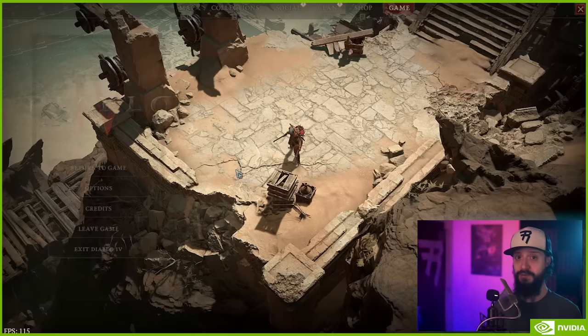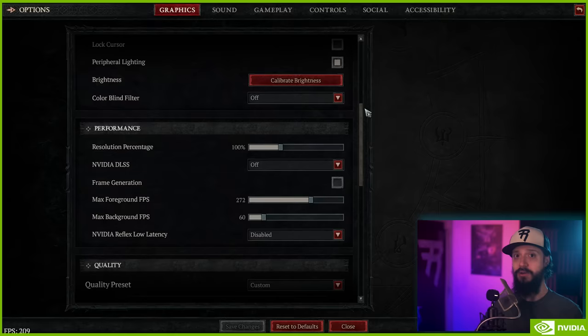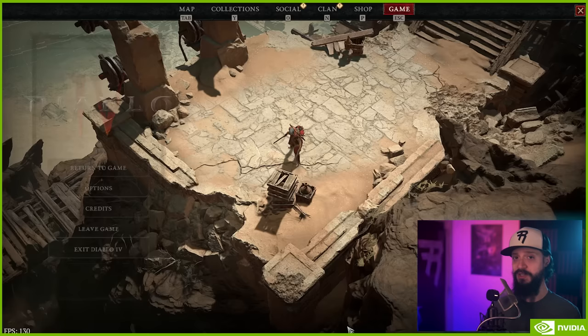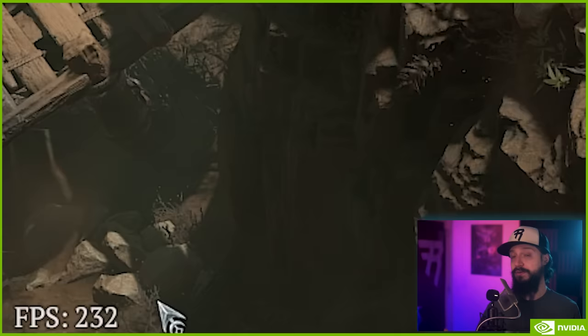To enable DLSS 3, go into options from the main menu or by pressing Escape while playing, then click Graphics, scroll down to Performance and toggle DLSS Frame Generation and your desired DLSS Super Resolution quality settings. If you're running 4K, we recommend Performance mode, but anything lower and you can run Quality mode. This will automatically enable Reflex as well.